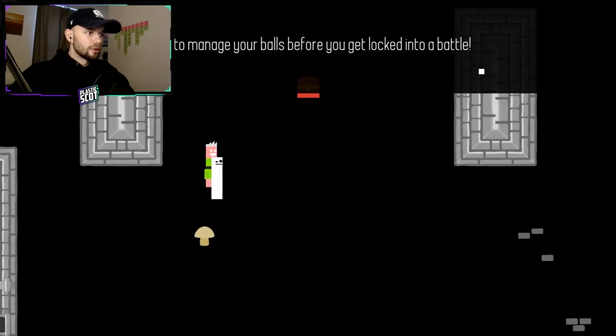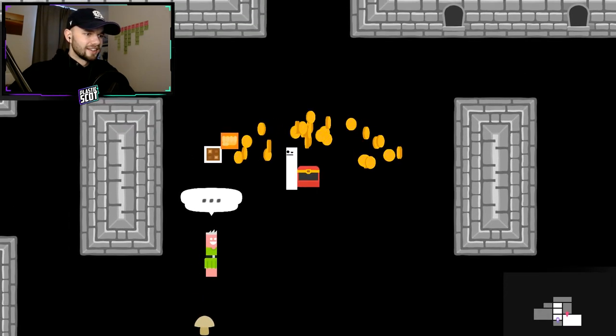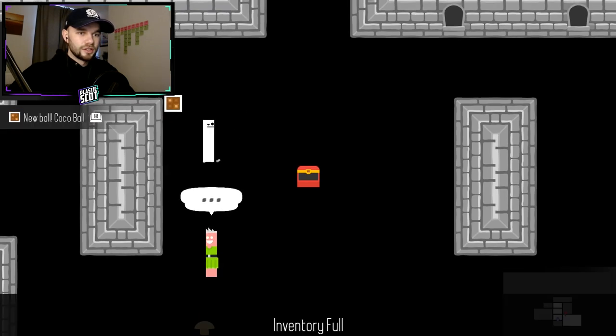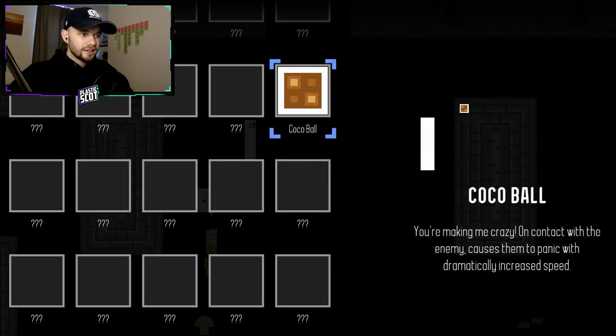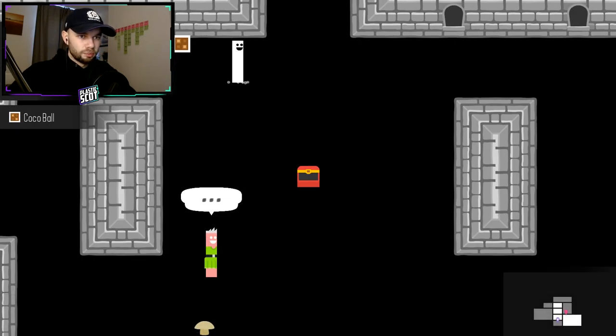Be sure to manage your balls before you get locked into battle. How do I pick them up? New ball — Cocoa ball. So the... oh, this is cool. Cocoa ball — it stuns, it makes them wobble around. V to drop ball. So we're gonna drop that and then we're gonna pick that up. There we go. We figured it out, folks.